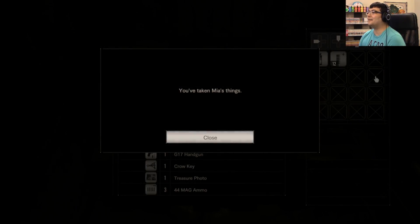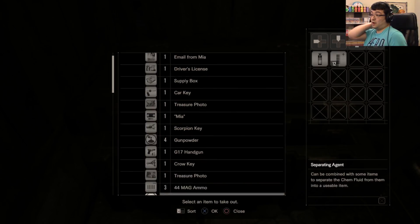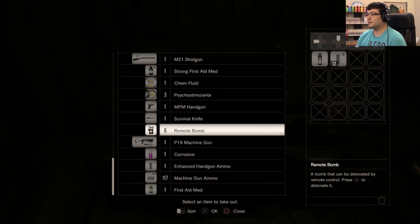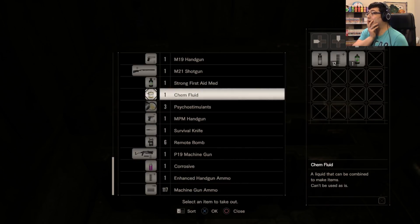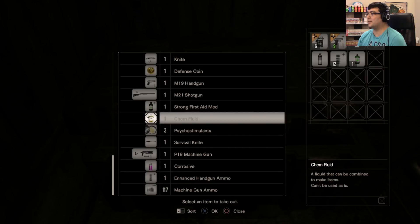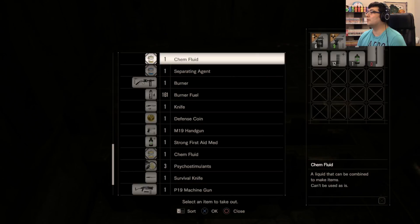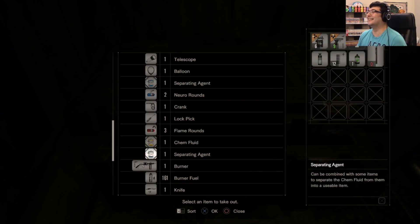Oh yay, my stuff! I did take her stuff. Oh. We have a lot of stuff — like a lot of stuff. First aid med. Machine gun — do I want to keep the machine gun? It's pretty good, I will say. Psycho stimulants for item detection. The handgun. Remote bombs — we need those. We'll take the handgun, we'll take the shotgun.